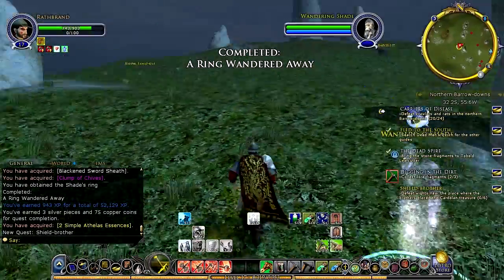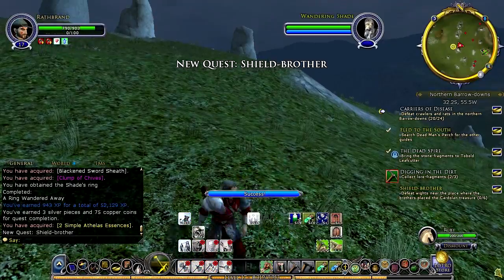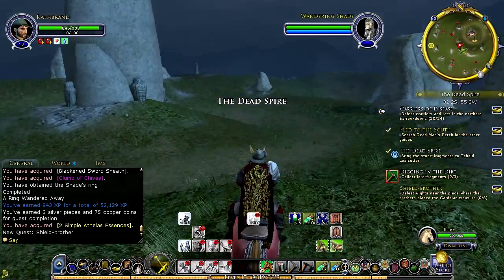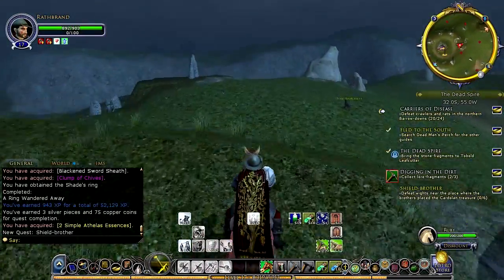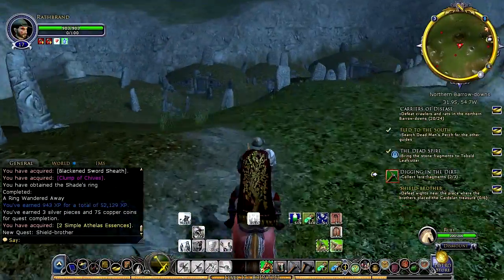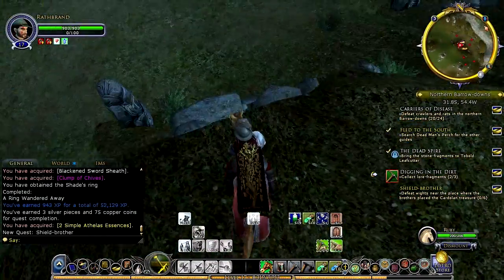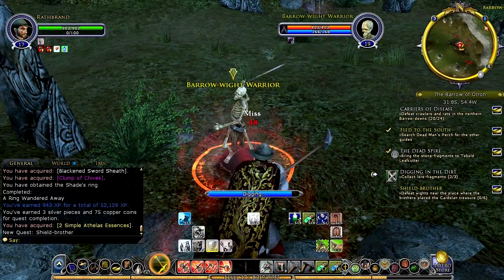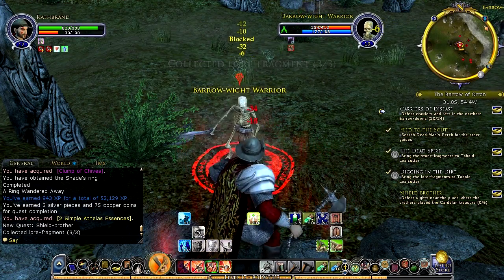He gives us a new quest to go defeat Wight Snare in a place where the Barrows hold the Brothers' Cardolan treasure. If I remember correctly that one's kind of over by where we have to go defeat the Crabane and its master — I may be incorrect on that but we'll find out soon enough. We're going to come over here and grab the last Lore Fragment which is right here. Of course we'll get bothered by a Barrow Wight Warrior, but it looks like I did manage to grab the Lore Fragment in time so that's a good thing.